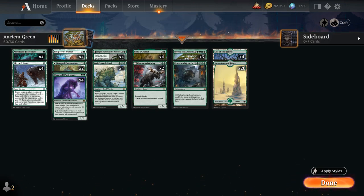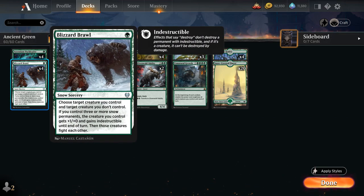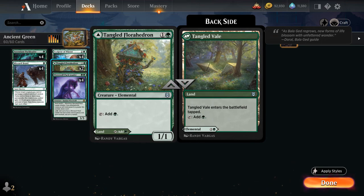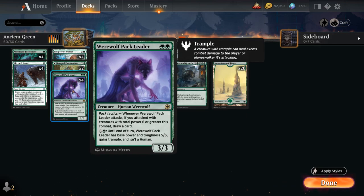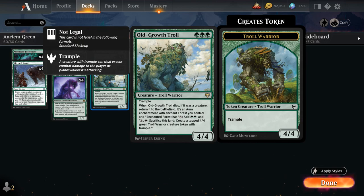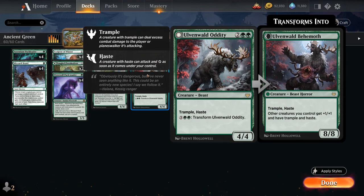Looking at the rest of the deck: there's the 1-mana Ascendant Pack Leader, a 2/1 that grows over time as we play more expensive spells; Blizzard Brawl as our removal spell — using our Snowlands to potentially take a creature out and make our creature indestructible. At 2 mana, Sculptor of Winter helps us ramp by untapping Snowlands. We've got Tangled Florahedron as a Tapland or 2-mana accelerant, and Werewolf Pack Leader, a powerful 2-drop that can draw cards via pack tactics. Old Growth Troll at 3 mana is efficient and leaves behind an enchantment that creates another 4/4 trampling token.